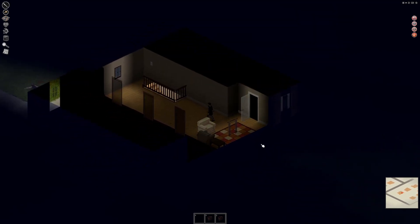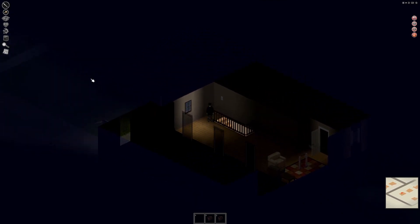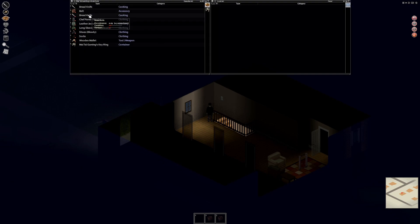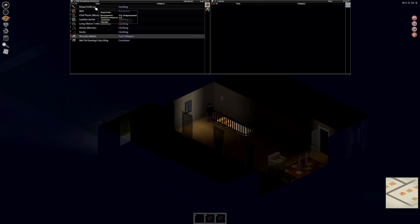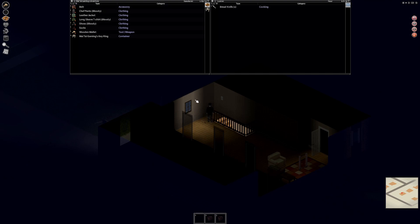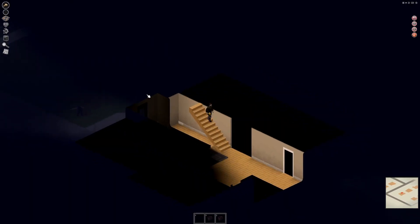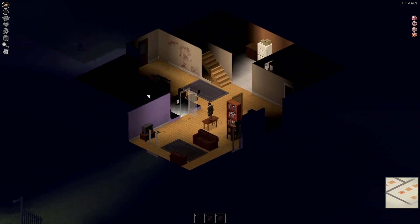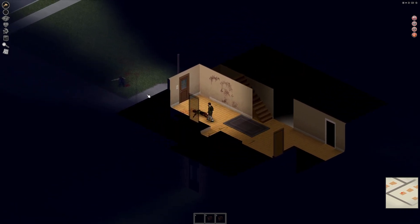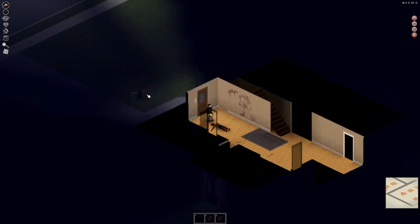Now double equipped — I have a bread knife, dinner knife. We're going to go bread knife. Wooden mallet's going to be primary. Two bread knives — yeah, we're going to drop those. The mallet has good condition. Got an idea now of how to possibly secure the house, so that's a plus.